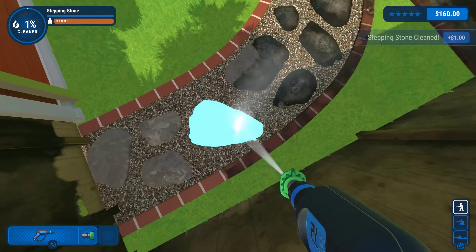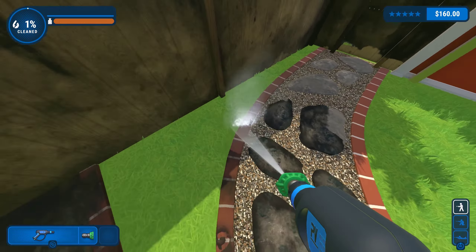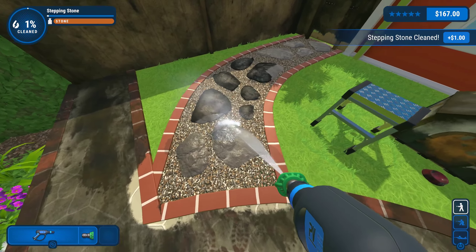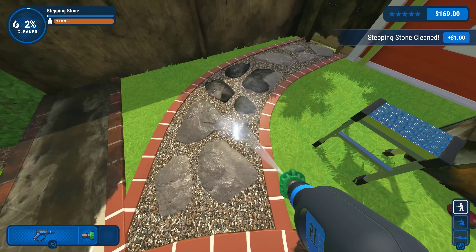Fully released on July 14th, 2022, Power Wash Simulator is a simulation game for players to power wash various locations and objects. It's one of those simulation games that's mostly silly, but it's actually a lot of fun and oddly very relaxing. It's a fun game to just boot up and indulge in while turning off the brain for a while.